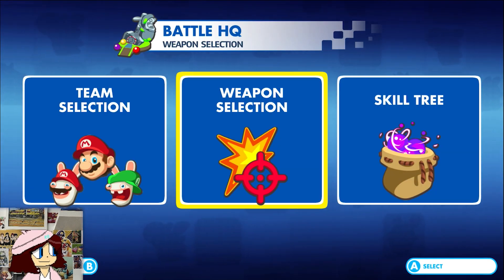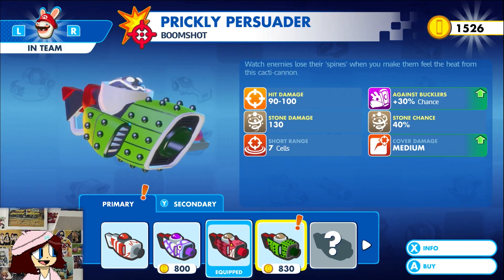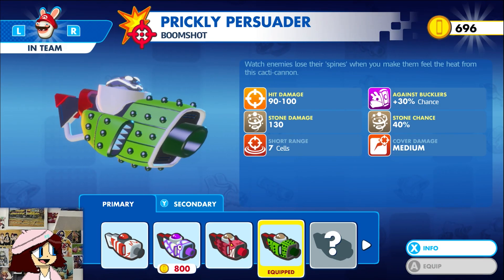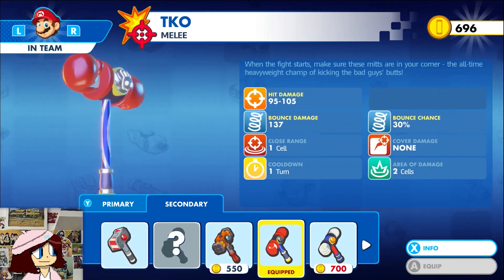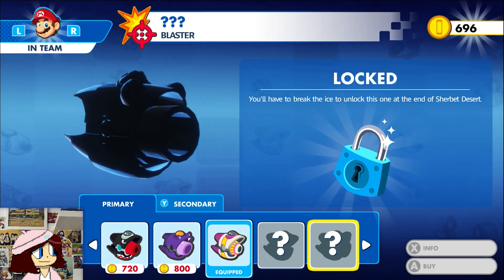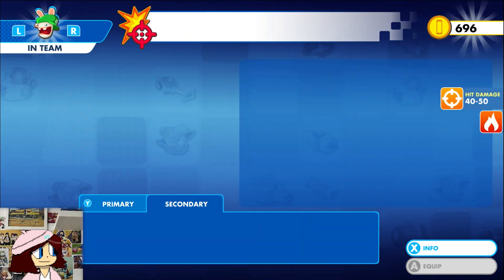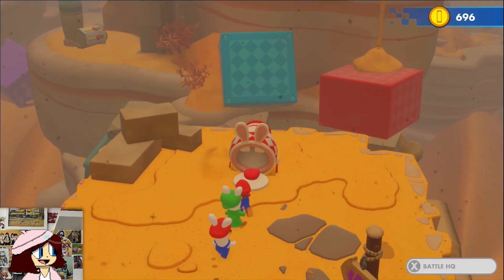Giving us some good coins. Rabbid Mario could get an upgrade so let's upgrade him. That's for Mario — he's all good. We can't put any more in so let's just move on.